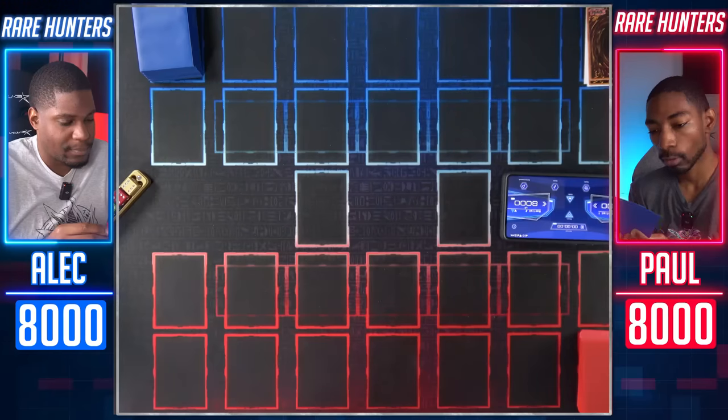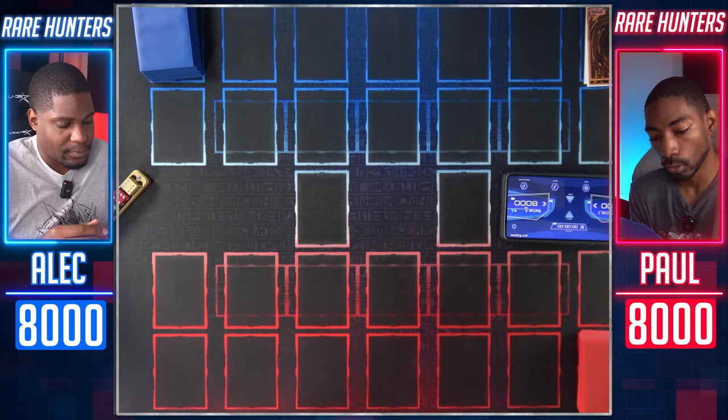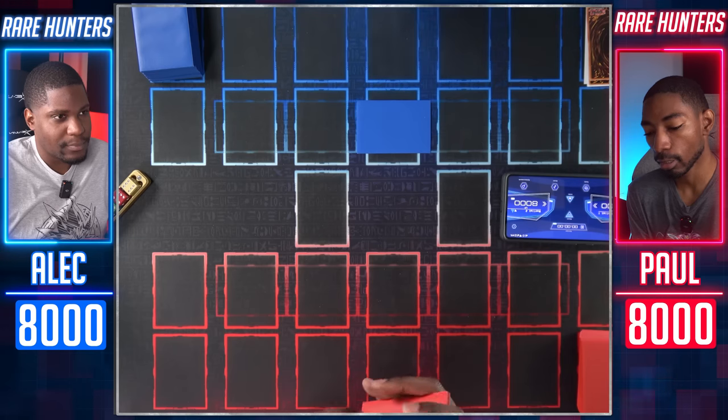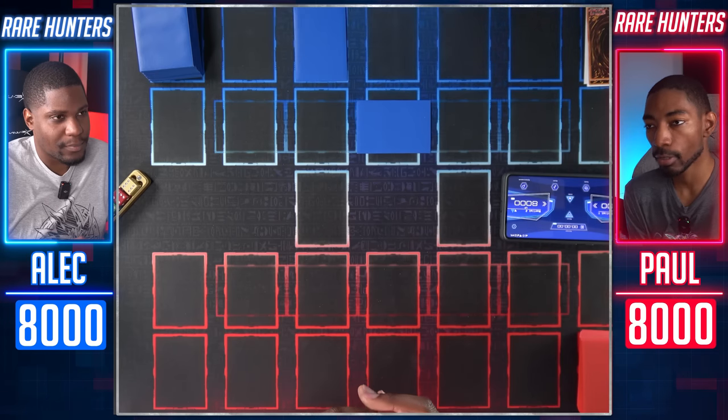I wager Jinzo, Dark Magician Girl, and Brain Jacker. I wager Blue Eyes Toon Dragon, Monster Reincarnation, and Assault on GHQ. Alright, we'll start this duel out by setting one card face down and another card face down. Your move.